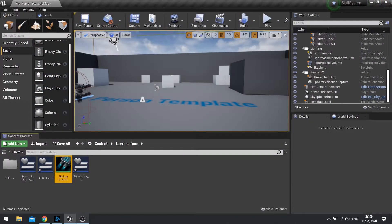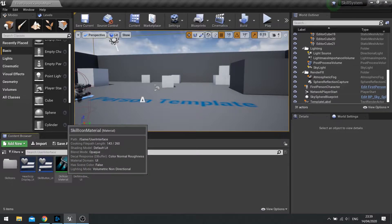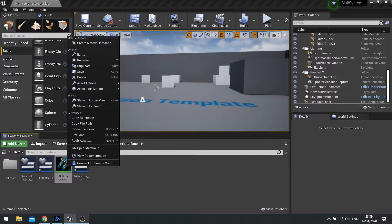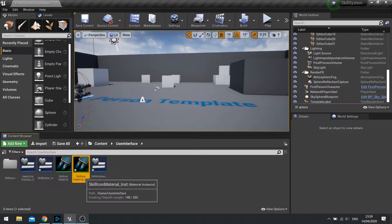Once you've saved and closed that material down, we've now got this material. However, to make it work for all of our skills we can't just rely on one material - we need to make an instanced version. Right click on that material and at the top it says create material instance. Hit enter and now we've got this instance. It means it makes a copy of the material in a non-destructive way, so you can have multiple skills at different settings.